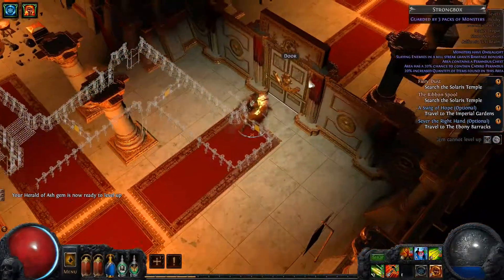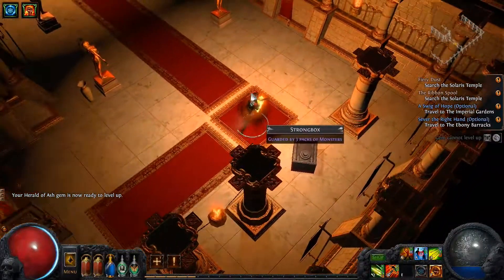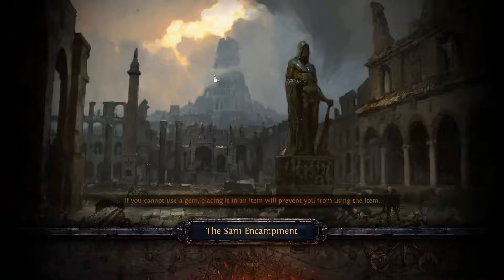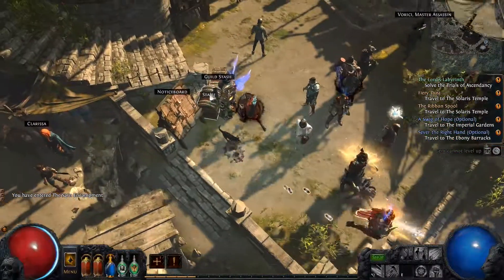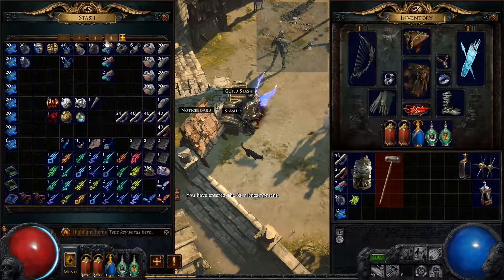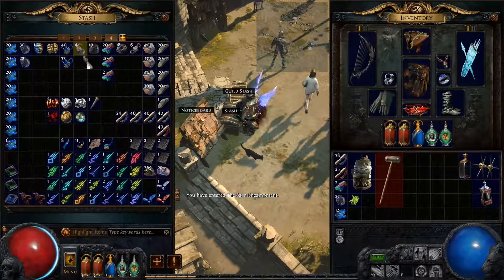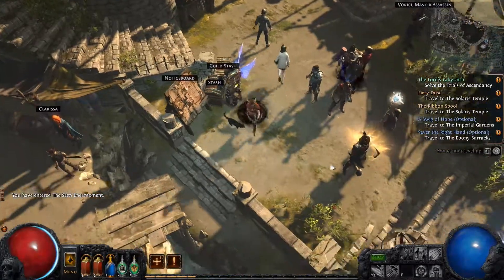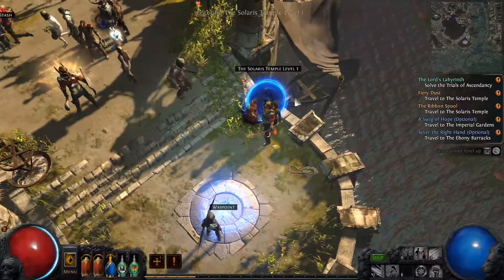I want to get another ring with a socket. I feel like I want to upgrade this to a rare, so we're going to do that — it's an Orb of Alchemy that does that. I have to shift-click it. We're figuring this game out one step at a time. Probably should have sold that mallet first.